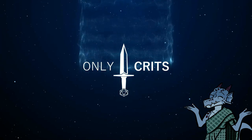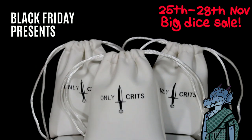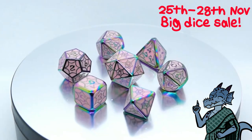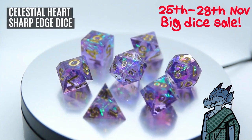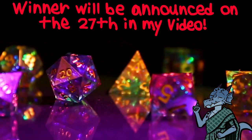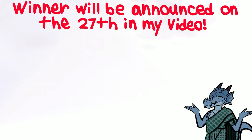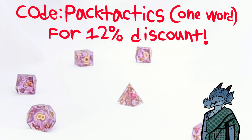Before we continue, there's a very important announcement. OnlyCritz are having a Black Friday sale and a Cyber Monday sale on the 25th to 28th of November. Mark your calendars and keep an eye out on their website for great deals. This site is brilliant for both players and DMs, because when you buy a set of dice, you also get a 5e adventure for free. A lot of these are one-shots, so they should be easy to translate to other systems as well, such as Pathfinder. You have almost a hundred different sets of dice to pick from. Together with OnlyCritz, we're doing a giveaway on Twitter — follow both of us, retweet and comment your favorite dice set, and get a chance to win a free set of dice. The winner will be drawn on the 26th and announced in my video on the 27th. You can be in a Pack Tactics video! If you can't wait till the 25th, you can still get some dice by pressing the link in the comments and use my coupon code PackTactics for 12% off.